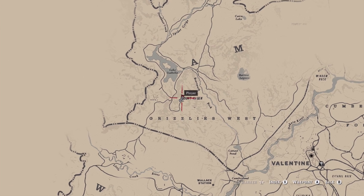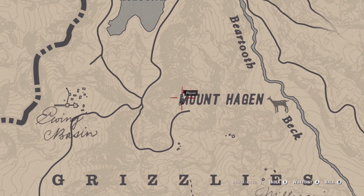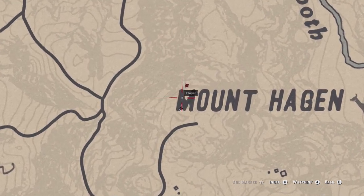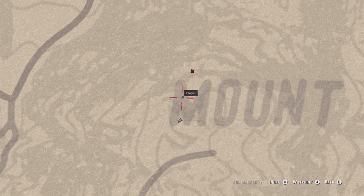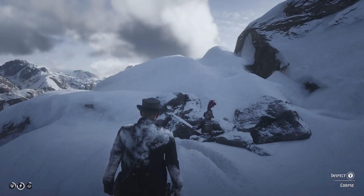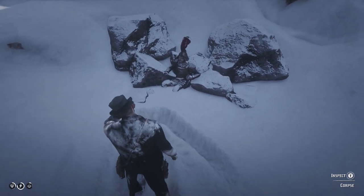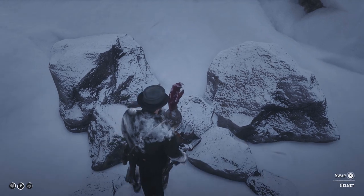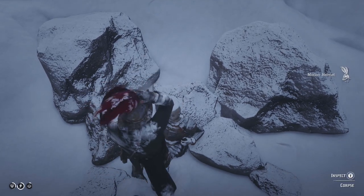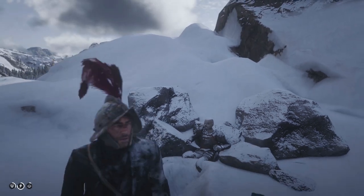To begin with, let's go after the Morian helmet. In order to find this helmet you're going to need to head to the northwest of the map in Ambarino, and you want to head to the Grizzlies West by Mount Hagen. This helmet is located around about the M of Mount Hagen where my waypoint is. If you head up there you will discover a frozen body surrounded by some rocks. You can either inspect the body to draw it in your journal, or you can walk up and pick up its helmet and that will be the Morian helmet unlocked.